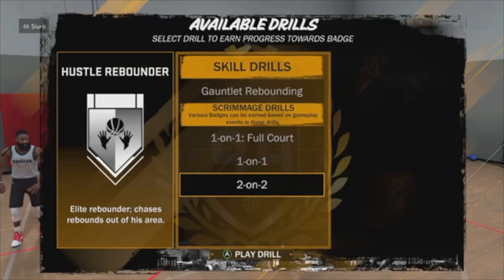What's up guys, this is Zero and this is a tutorial on how to get hustle rebounder Hall of Fame. This is definitely the best and easiest method — I have not seen anybody post this on YouTube yet. First things first, it's going to be about this screenshot right here. Every time you go into the practice arena and push B, it's going to have a list of badges you can work on. Push hustle rebounder and at the bottom it's going to say two-on-two.